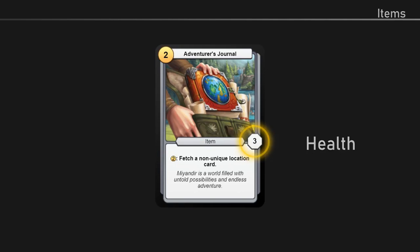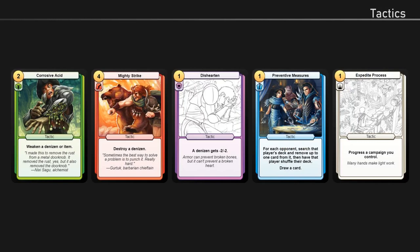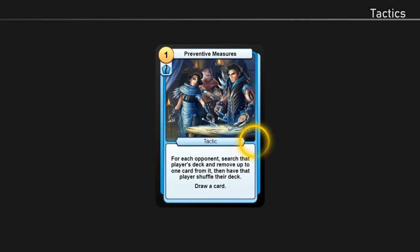Next, we have tactic cards. Tactic cards represent quick actions or events. Unlike the three types of cards previously covered, tactics don't have health. Rather, when you play a tactic, you carry out the instructions written on the card, then remove it from play.